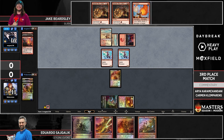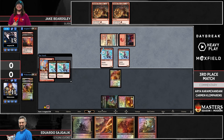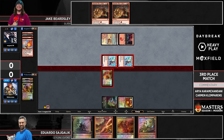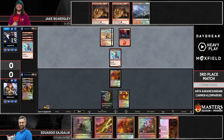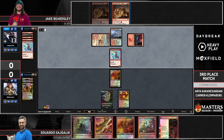Jake doesn't want to let Eduardo get in too much damage himself so that Eduardo can't apply his own clock, taking advantage of Jake maybe stumbling with awkward sequencing with Skewer the Critics and other spells. We see a long pause on this Monastery Swiftspear — whether they should attack — with Skewer the Critics in hand for Jake. I kind of like this Lava Spike facing the place approach with Eduardo already down to six. That's exactly enough points of burn in Jake's hand, so you don't need to worry about interaction as long as there's no life gain.